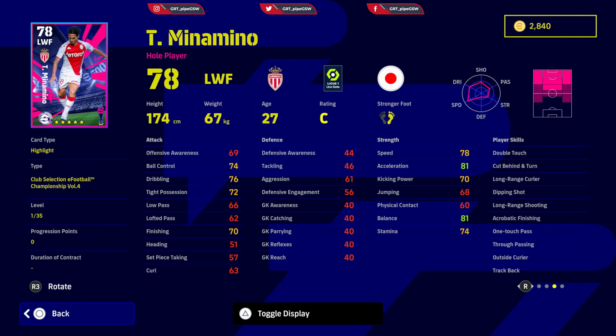Minamino's skills: double touch, cut ten, long range curl, dipping shot, long range shooting, acrobatic finishing, one touch pass, through passing, outside curl. Track back will deplete his stamina, so put counter target on him. Standard form — use him when he is B and A condition.